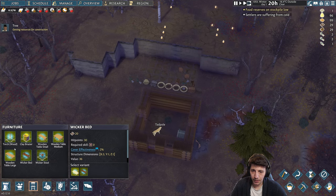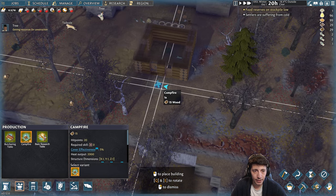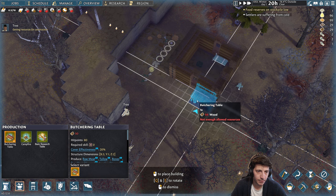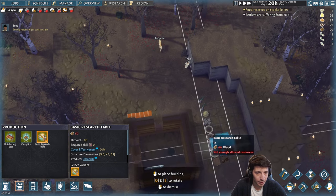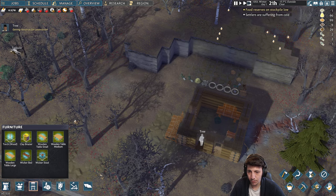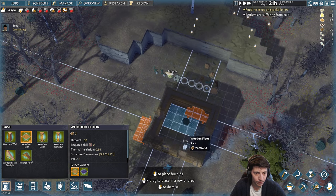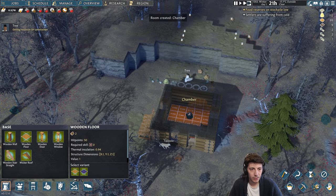We can put in a campfire — I'll put that outside for right now. A butchering table on the other side of our house. And then a research table which we can stick in here. Things are starting to come together — we should also build a floor for our base, using thermal insulation as it provides more. Let's put in wood flooring here as well — this is a chamber now, perfect.